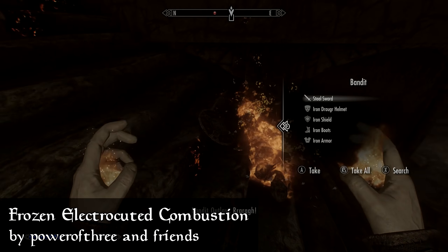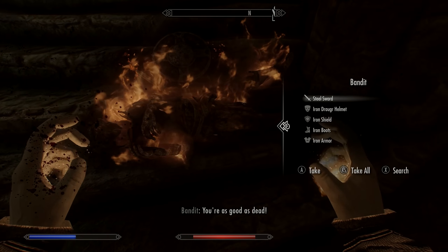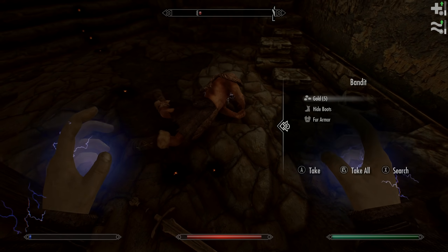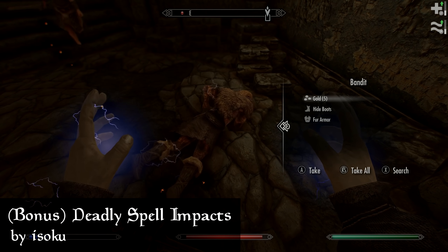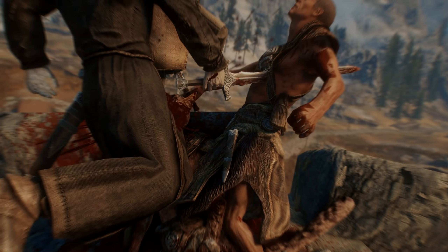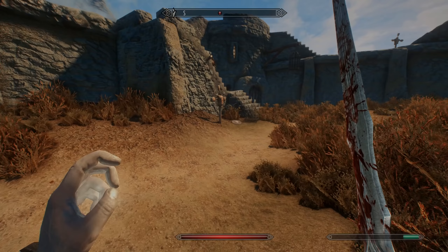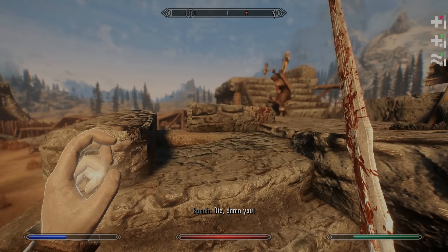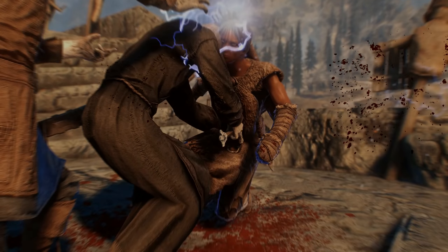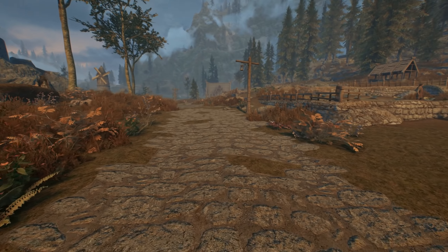The next mod is Frozen Electrocuted Combustion, which plays effects on enemies when you kill them with fire, ice, electricity, or poison — making magic kills feel much more satisfying. Bonus: also get Deadly Spell Impacts to retexture the spots where spells hit, making them look way better. Finally, remember how I talked about Skyrim playing the same kill move animations over and over? There's a mod for that called Violens. It lets you customize your kill moves using the MCM, and its default configuration is already leagues better than vanilla. It's basically Cutting Room Floor for kill moves — it adds all the unused ones back to the game.